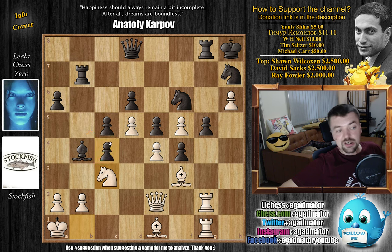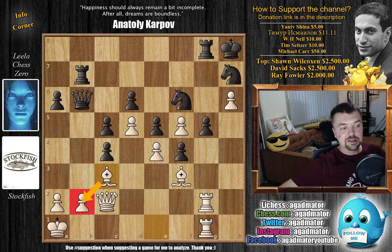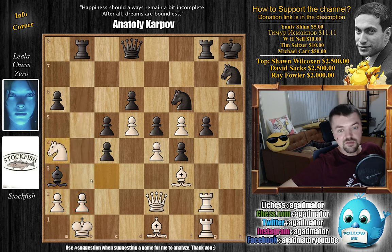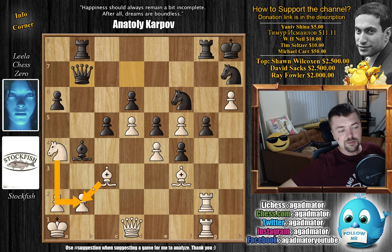Knight to c3 now, and even though the b-file is semi-open, you don't really have any good options for attack. Let's say if queen b6, and queen c2 — you don't really gain anything. This b2 pawn is protected like a very important pawn. After knight to c3, we have rook to b8 by Leela, and now king back to b1. We have bishop to a3 threatening to capture here, and now just knight to a4 — Stockfish nicely defends everything. We have c3 by Leela, giving up a pawn. Bishop captures on c3, and now queen to d7 attacking the knight on a4.